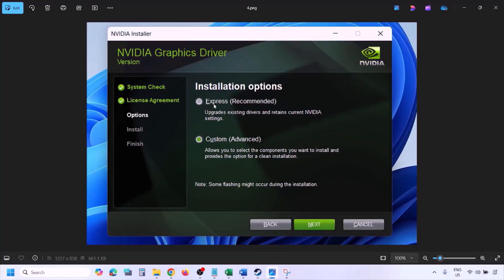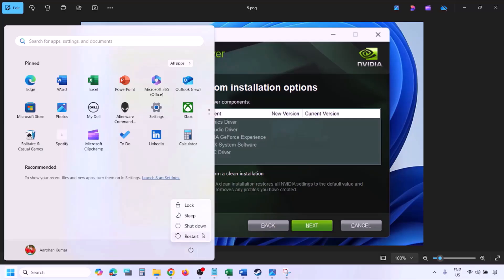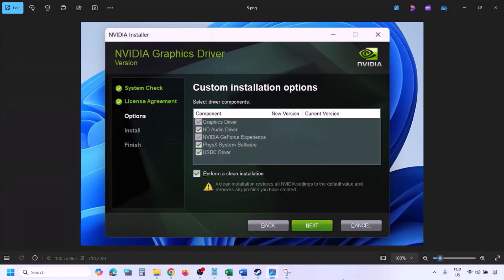By default Express is selected — select Custom and click Next. On the next screen, put a check on the box that says 'Perform a clean installation'. Make sure you check that box, then click Next and let the installation complete. Once done, restart your computer, and after the restart launch the game.